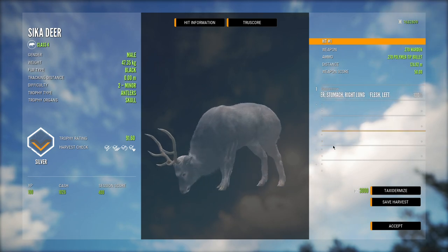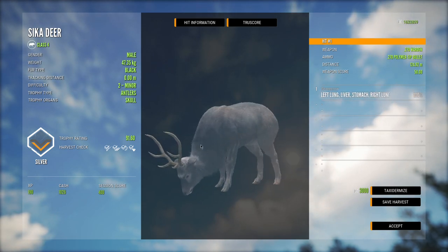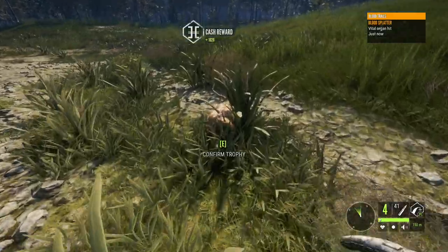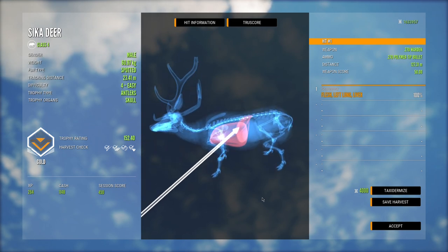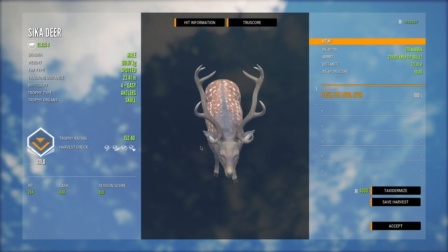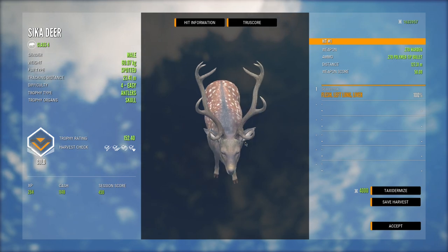What's crazy is I can't say the same for the 6.5 — we've been using the 6.5 on them a lot and almost never drop them. Is the 270 actually stronger than the 6.5? I think it might be. This spotted Level 4 we got left lung and liver, and it barely ran anywhere. I'm pretty impressed with the 270 so far.